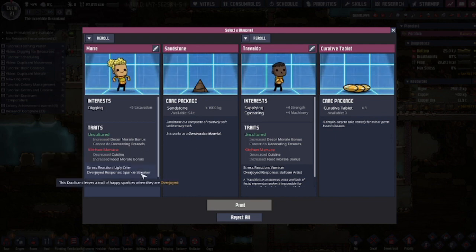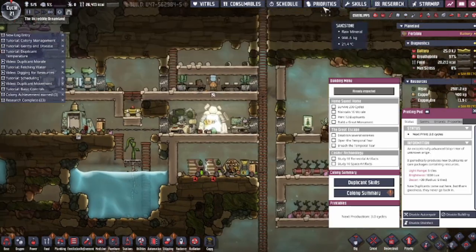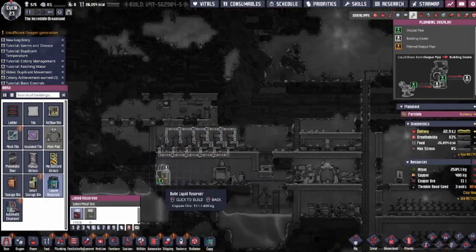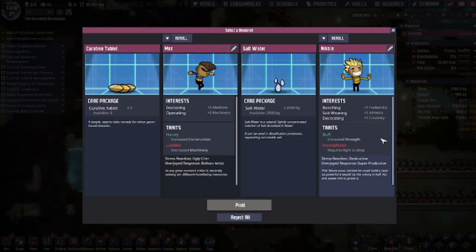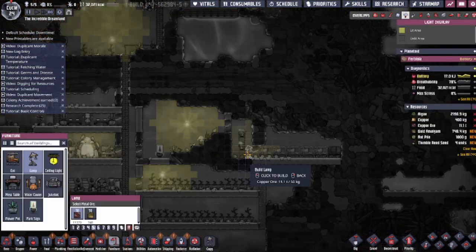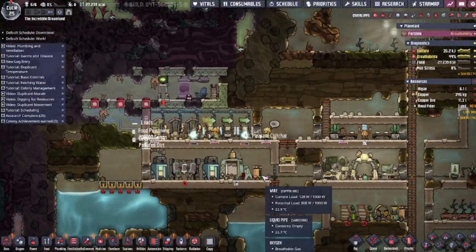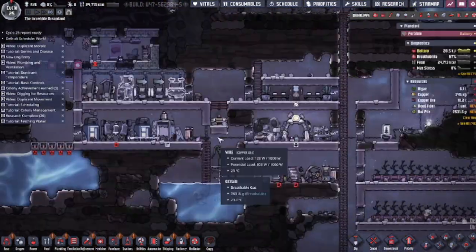Cycle 21 gets us another dupe. I decided that another digger builder would be great for our colony right now, since we seem to be slowing down on progress and need more dupe labor. Welcome to the colony, Marie. I also went ahead and adjusted her priorities and schedule. Once we found some thimble reed seeds, I started setting up our bathroom plumbing so we could feed polluted water to our thimble reeds later in the game. Cycle 24 brings us dupe number 6 — welcome to the team, Nicola. He's going to be our primary rancher, but we'll need to set up a lamp so he can sleep throughout the night since he's nyctophobic. We then replaced our outhouses with toilets — no more stinky dirt and water for us.